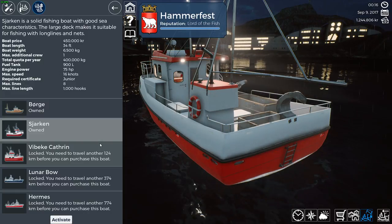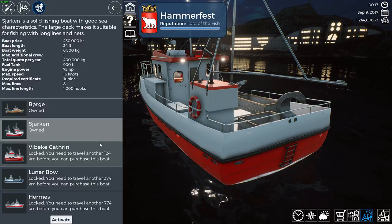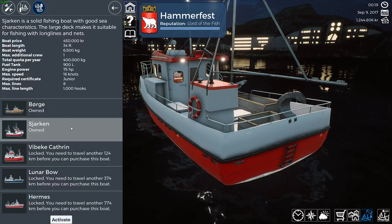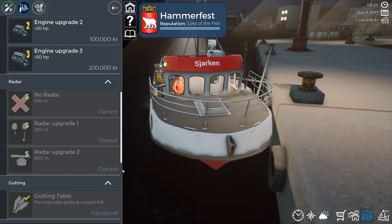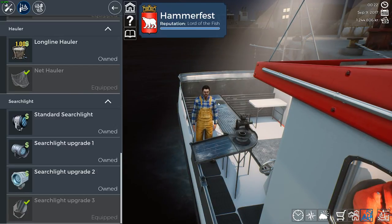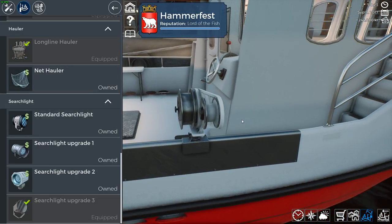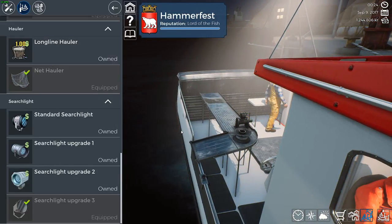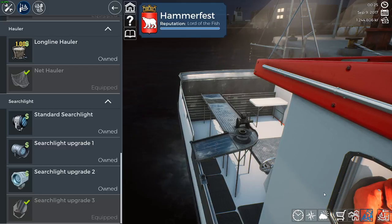You need to switch your equipment because the long line machinery that pulls the long line in is not the same as the machinery you need to pull the net in. First of all, be sure you have the Sharkon. Then scroll all the way down and buy the net hauler - that's what you need. You can see what is equipped; if you go back to the long line it changes. Be sure you equip the net hauler, otherwise you simply cannot get your net in or out of the water.